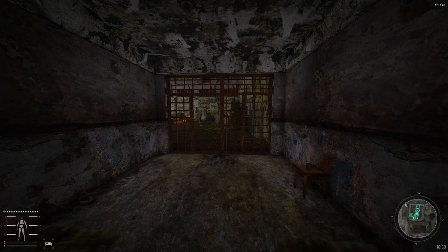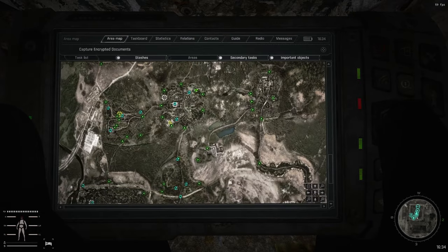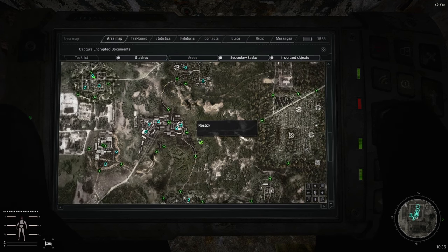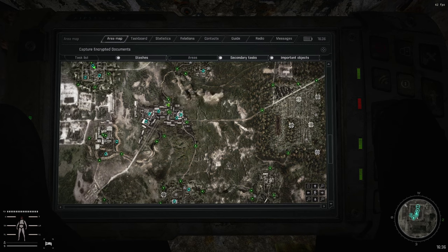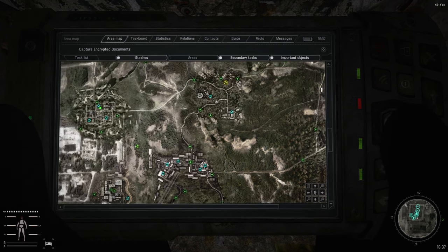Hello everyone and welcome back to our STALKER GAMMA ecologist run. This will be episode 9. Last episode we did some missions around Garbage and Agroprom, finished a few missions in Yantar, and we ended up back in Rostock. We managed to find some pretty interesting stuff, and between episodes I finished off in Rostock.